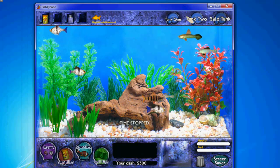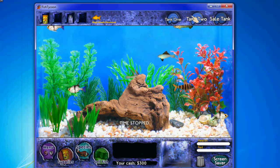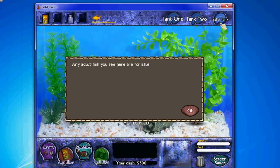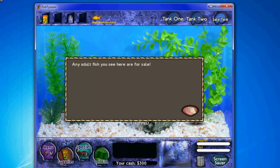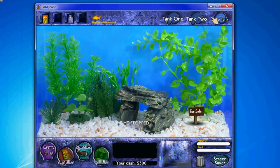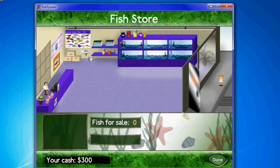Up in the upper right corner you can see you can go through your different tanks. I don't have a tank 2 yet because I didn't really play this that much yet — I don't own my second tank. And in my sale tank, you can drag fish from tank to tank and then just go to sell fish and you will be able to run your store and sell fish.